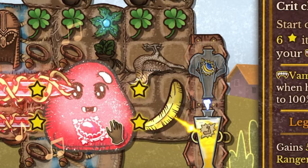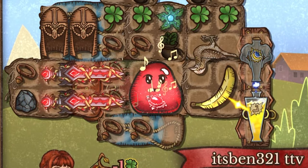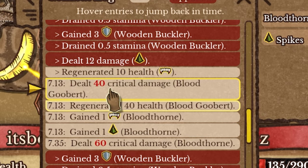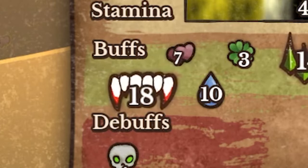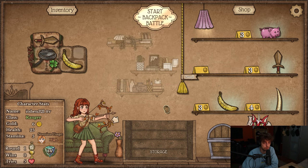Did you know that Blood Gooberd can actually do crit damage? So I wanted to play Blood Thorn, which is one of the strongest builds in Ranger. Add in a Blood Gooberd, which will actually deal a lot of damage because you stack so much Vampirism with the Blood Thorns. Now you just make sure he crits and you just have a beautiful build. Hope you enjoy the video.